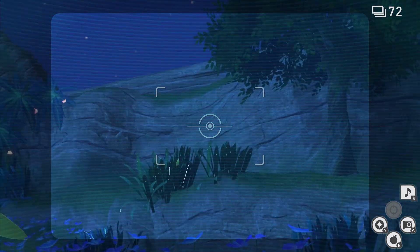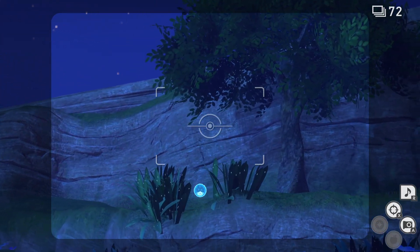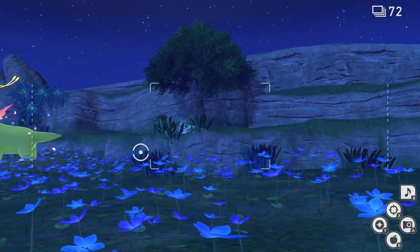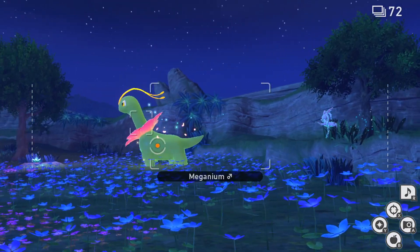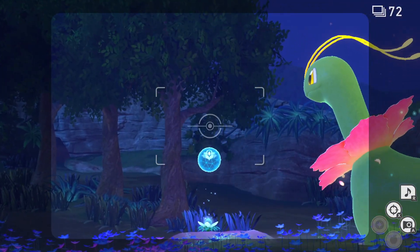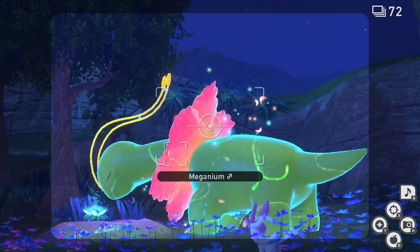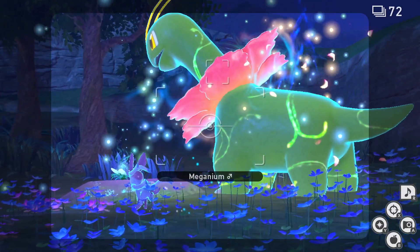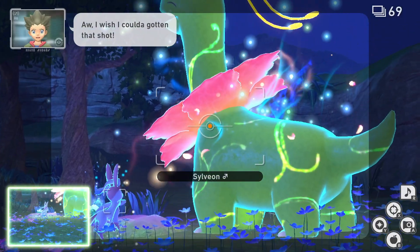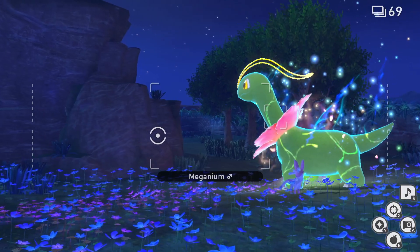If we zoom into this patch of grass and scan, you can see that there's a Sylveon in there. Throw some Illumina Orbs until you hit Sylveon and Sylveon will join us in this level. Then Meganium will start approaching the crystal bloom — we need to hit the crystal bloom with an Illumina Orb and then hit Meganium with an Illumina Orb so that it goes into its Illumina state.